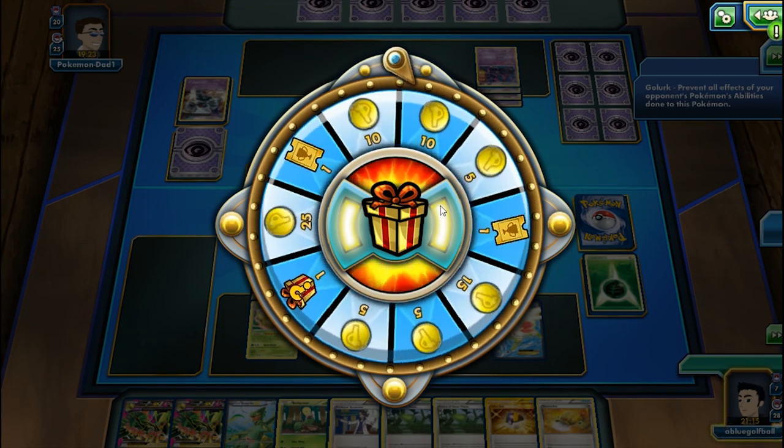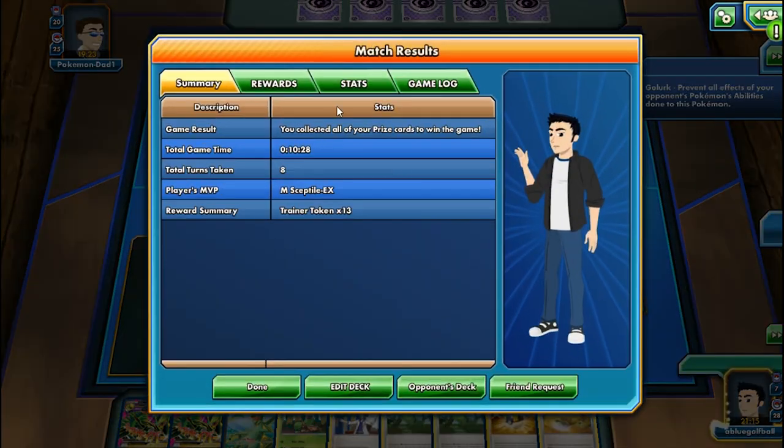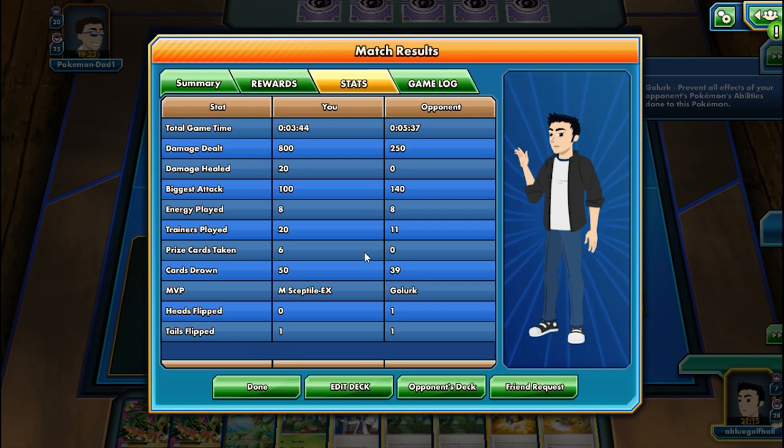This matchup - we had everything rolling. Everything just fell into place with Mega Sceptile EX. Should I play one more match? Yeah, okay, let's play one more.